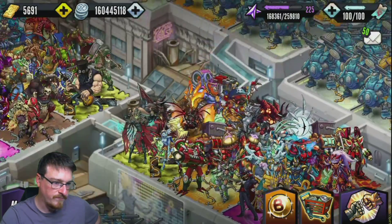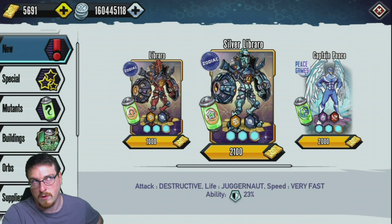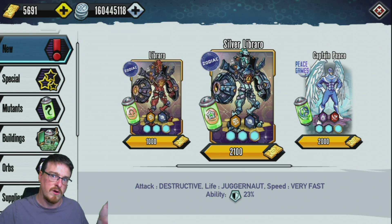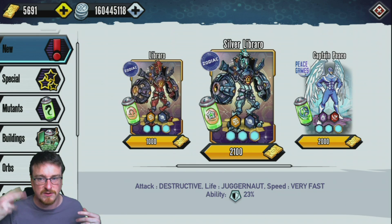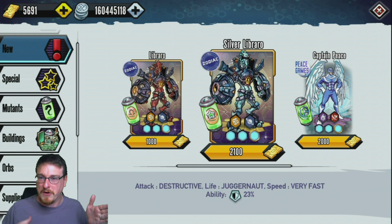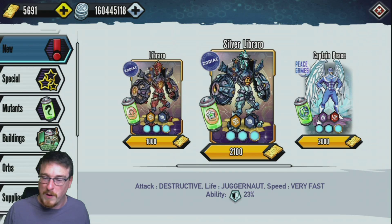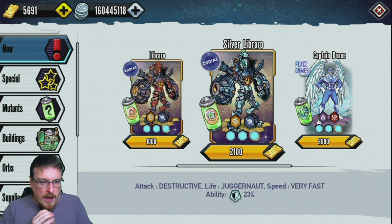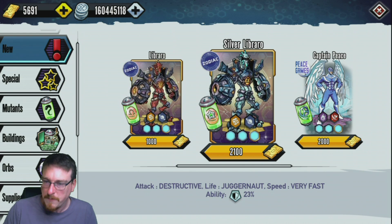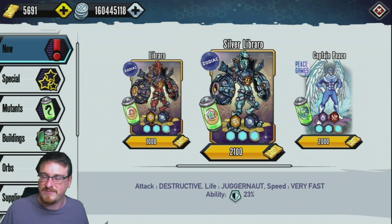Leo Heart was the only good mutant I pulled. Looking at it in the shop — I could have saved 700 gold if I'd done it on this profile, but I also pulled two useless mutants. So I spent 2,100 gold on my other profile and got a zodiac mutant, a silver one. I personally think they need to reduce the cost quite a bit, especially for players who are deep in the game. For newbies it is worth pulling because you can get a lot of mutants you don't have.